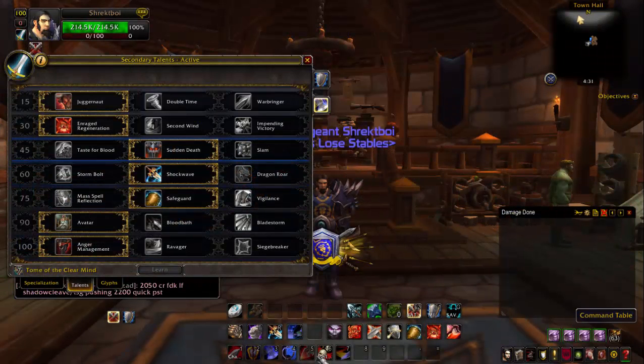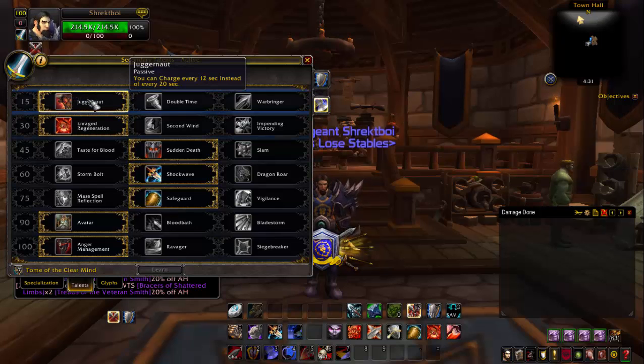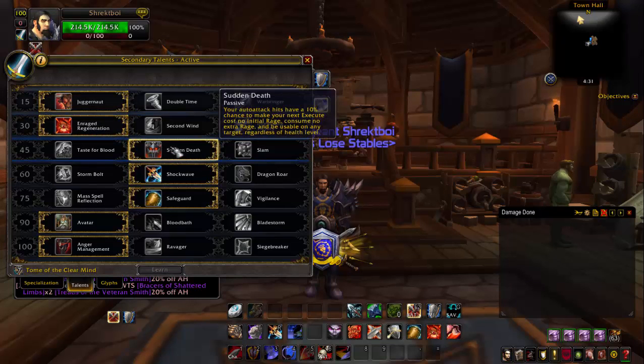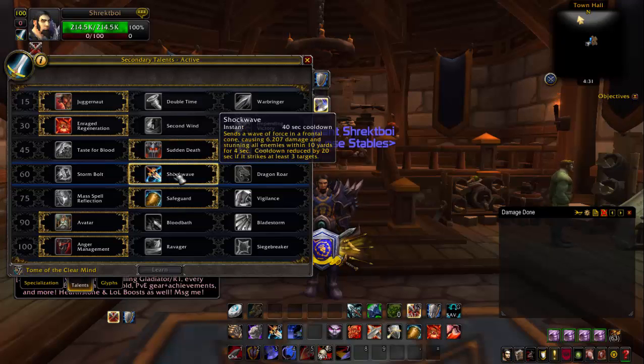Try to please ignore my UI — it's kinda crap at the moment — but these are the talents you're gonna pick for PvP. You're gonna have Juggernaut, Enrage Regeneration, Sudden Death, and you can choose between Stormbolt and Shockwave, because you either get the long distance stun or you can stun multiple targets, and they're both useful in their own respects.